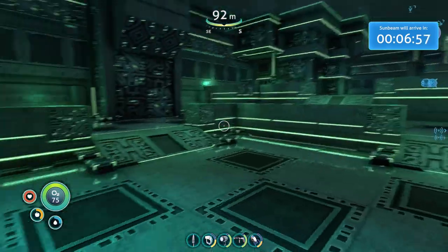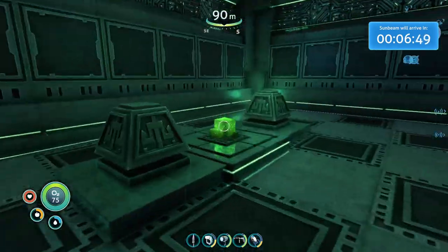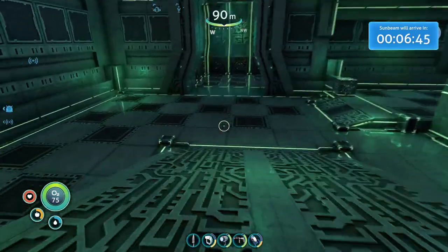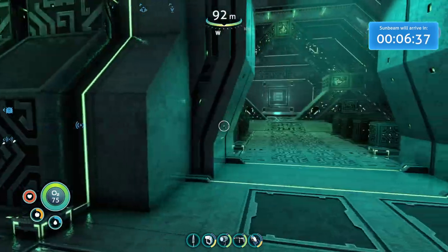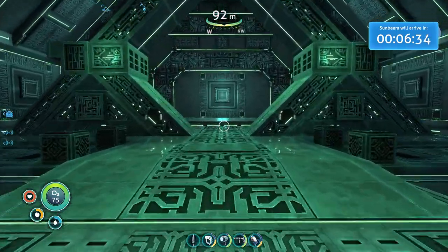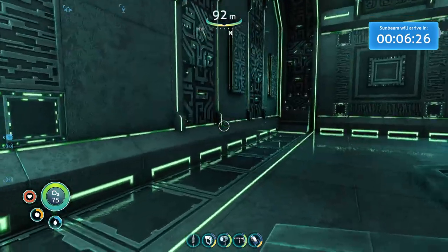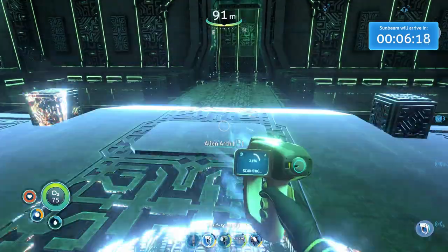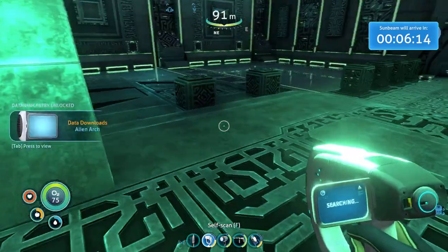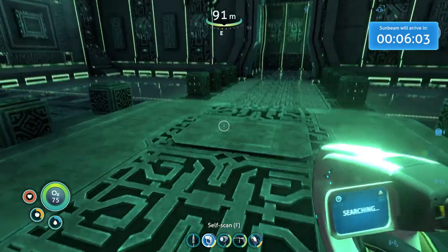What is in here? Let's see anything here. It says to scan something — Alien Arch. Structure's intended purpose is unclear. Theories of function include ceremonial or religious role, industrial applications, advanced transportation network. It looks like a portal to me — definitely looks like a portal.